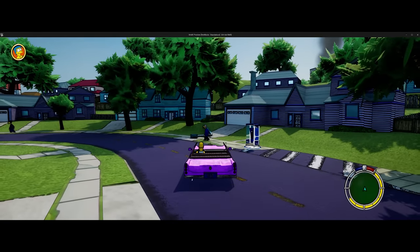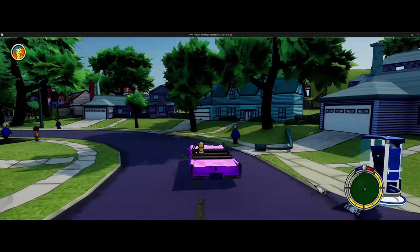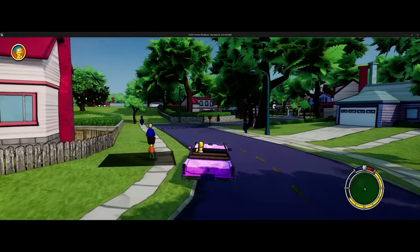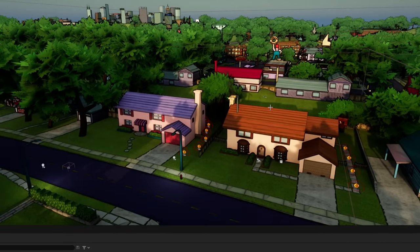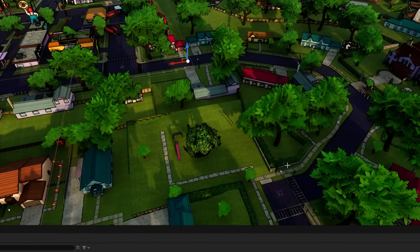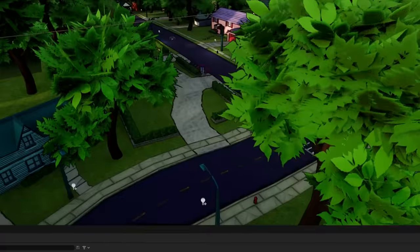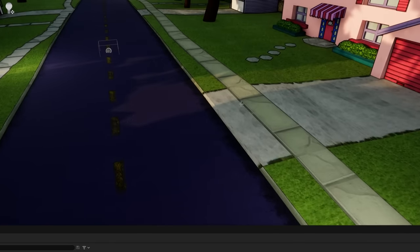If you knock a streetlight over, the NPCs will also walk around it. These AI are going to take over the world and form Skynet. We still have one really major thing to do before AI vehicles: the vehicles need to know where they're going, and we need to input all of that data — kind of like the footpaths that AI walk down, they need to be pulling that data from somewhere.